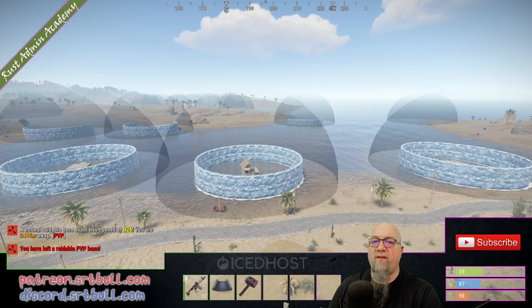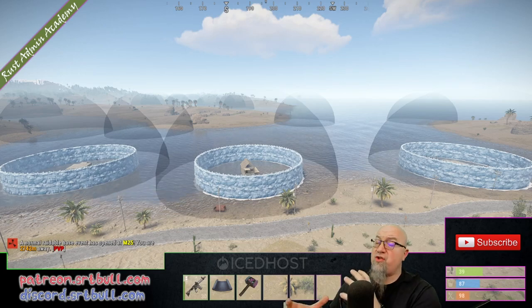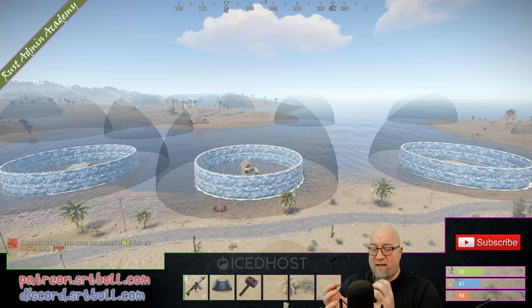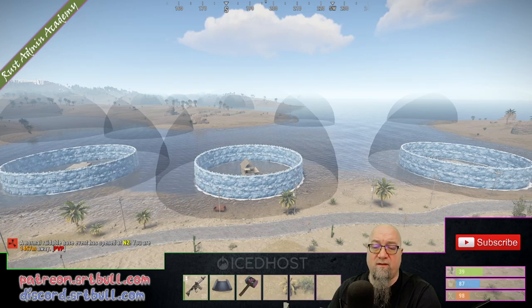Everything is working exactly the way that I want it to. If I wanted to add more bases, I'd go through the CopyPaste procedure I showed you at the beginning of the video. If I want to adjust the loot, I go through the loot table I just showed you. And you're going to spend a ton of time going through the config file as well as the data file for Raidable Bases to make it work exactly the way that you want it to.